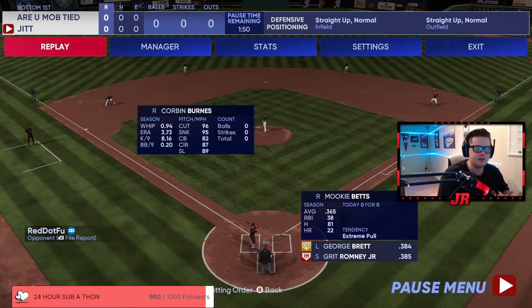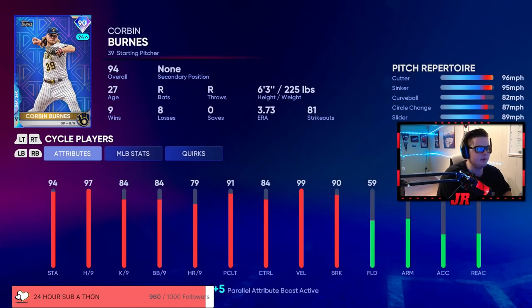Before we even start to hit, the first thing you've got to look at is what pitches he's throwing. You can do that by hitting R2 in the game, or I'm just going to pause and show you. He's using Corbin Burns, who's a pitcher I see a lot. He has that cutter, sinker, curveball, circle change, and a slider. Personally, knowing myself from playing this game a lot, I know I hit the sinker a lot better than the cutter. I also hit the curveball a little better than the circle change and the slider — so those are the two pitches I want to look for.